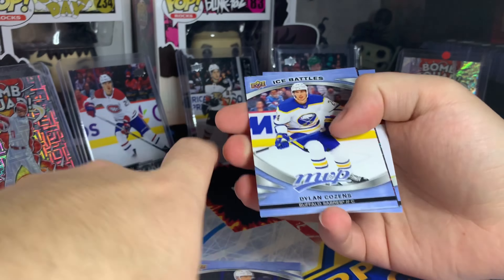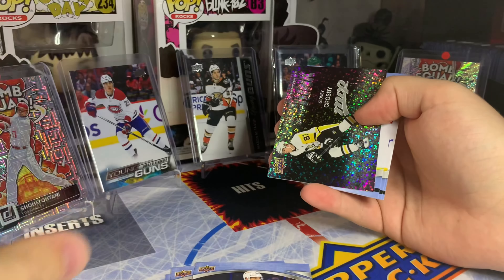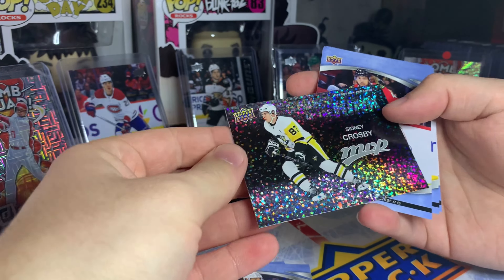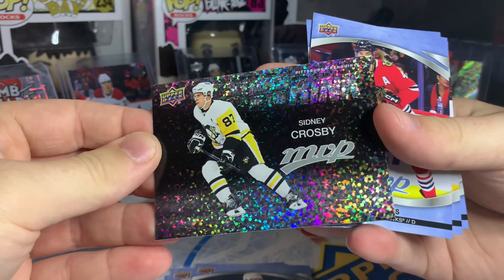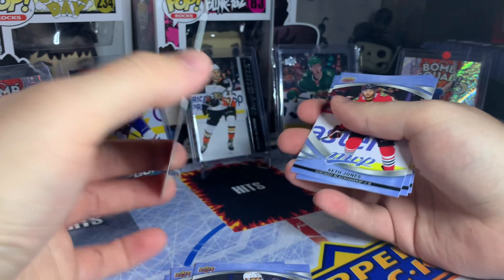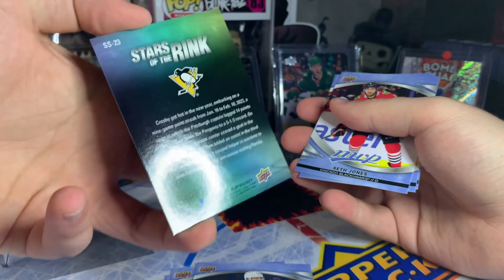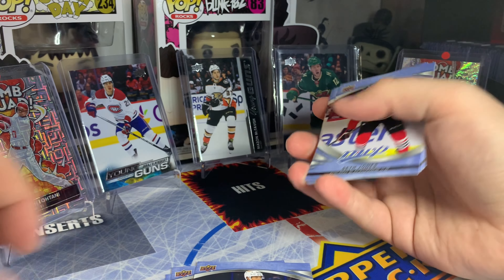Got another ice battles, Dylan Cozens, and in behind a Crosby card — 84, probably fair. Stars of the Rink — Sydney Crosby. If you want an insert you want it to be Crosby, McDavid, or Ovechkin — one of the top guys. I'll take a Crosby insert.